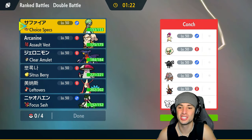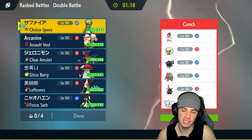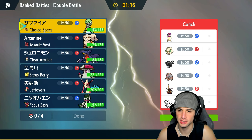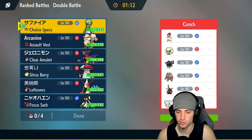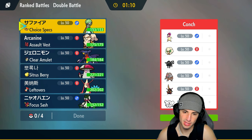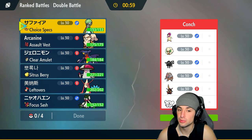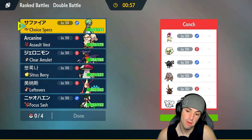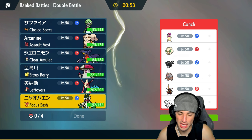Time for our final match — let's grab a perfect record. Hisuian Typhlosion, been seeing this Pokemon a lot on the Ranked Regulation H ladder. Such a strong Pokemon next to Whimsicott — tailwind setup, Eruption could just go through everything. Also a Sunny Day option. I have no speed control, so Whimsicott and Typhlosion are definitely gonna be the lead. I could maybe sash up and set up Trick Room — that's not a bad idea.